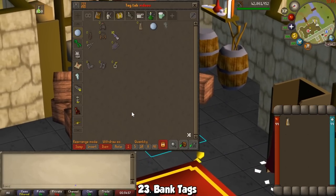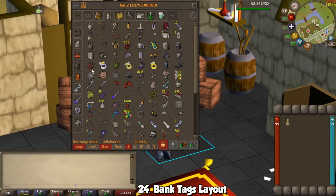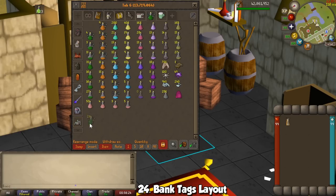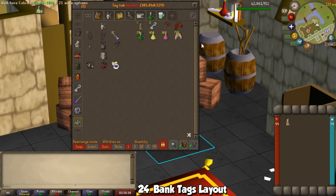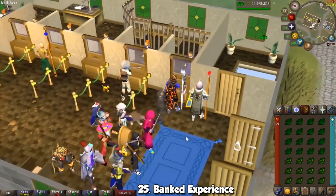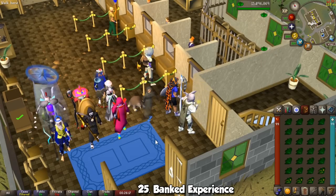One of the best plugins — and it's not external — is Bank Tags. By activating it, your bank will now have a sidebar on the left. Click the plus sign at the top left corner to make a new category for your items for a specific activity, then drag and drop items to that tag. A plugin I fell in love with recently is called Bank Tag Layouts. With it active, you can rearrange the items however you want, making it much better to prepare for whatever activity you want to do. Have you ever wondered how much experience you have stored in your bank without manually calculating all your resources? The plugin BankedXP has you covered — it tells you how much XP you have according to herbs, ores, bars, bones, planks, and much more.